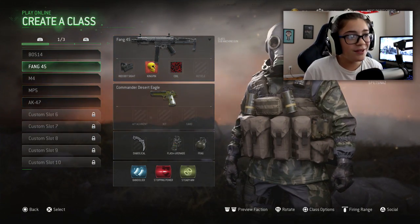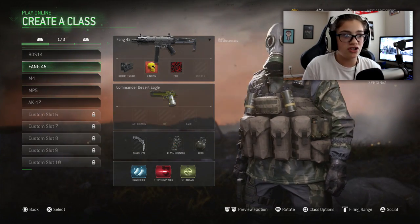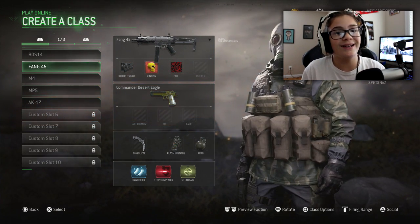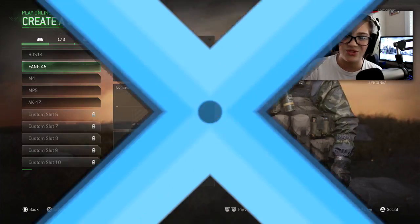He let me make a video on the Fang 45, and soon there'll be another video on the Boss 14 and other guns. So shout out to Mist — subscribe to him below, he's an awesome guy. But today we're going to be using this in a game, testing out the gun, showing you guys the goods and the bads of this weapon. It's a submachine gun of course, so let's get into a game.